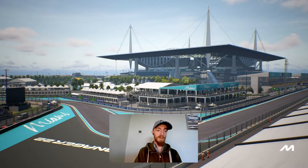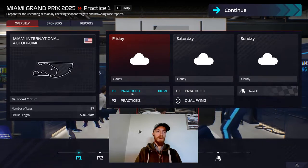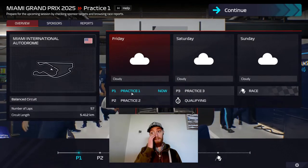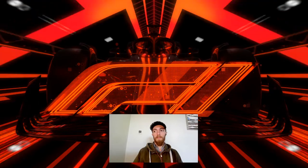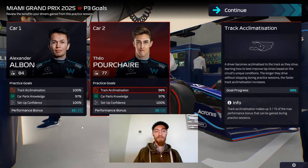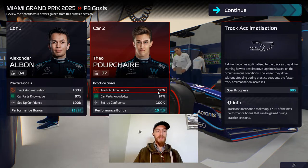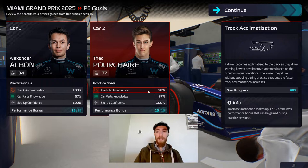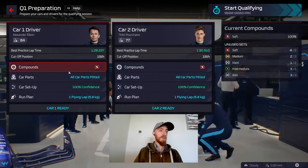We're going to cut out a lot of practice this time. If you haven't seen my setups video, I go through how I do setups and practice so check that out. Practice is done and we got 100% on both drivers — that's actually every single race so far. Driver two had 100% and we even managed to get his track acclimatization up to 98%, even though we put Jack Dewan in for FP1. Full bonus points for both — brilliant. We'll move on to qualifying and change our parts out.